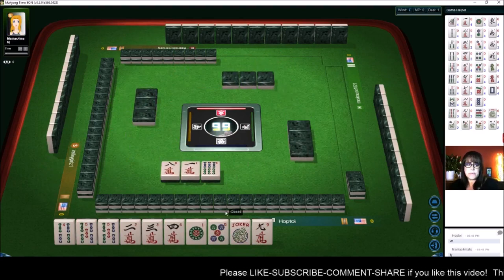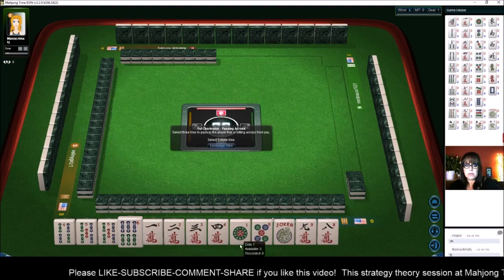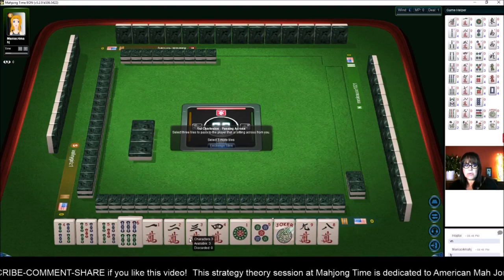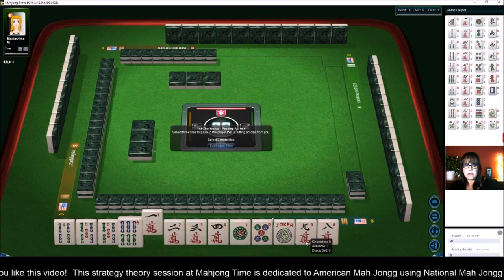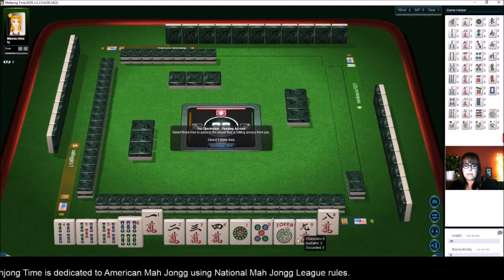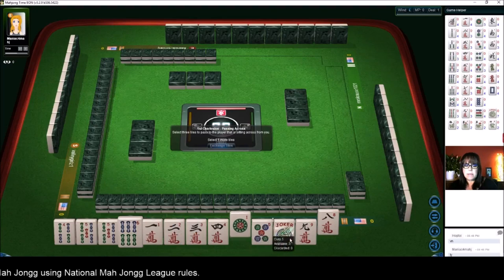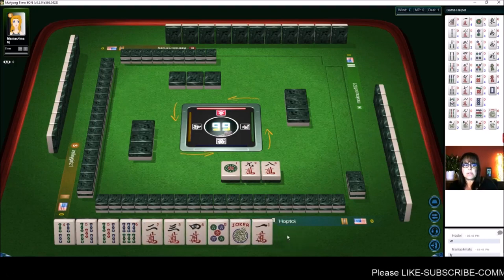We have a one, two. We did get a six — that is consecutive. So let's pass. We have four, five, six and one, two, three, two, three, four. Let's get rid of a one. We don't have a three bam, so I don't think one, three, five is going to work. Let's actually give up a one and a nine in the dot so we're not passing all cracks.